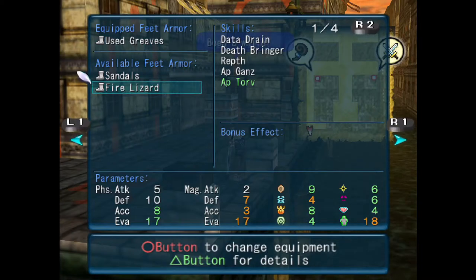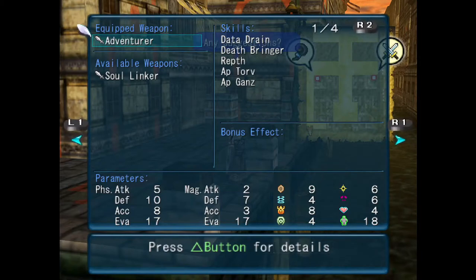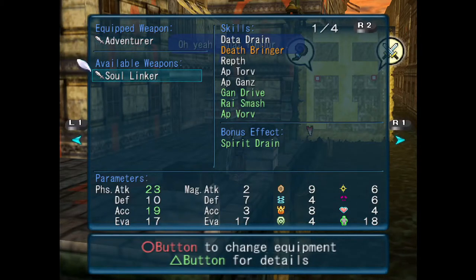Now we will go ahead and equip two items I glossed over at first. For footwear, we're going to throw a Fire Lizard on — that's going to up our physical accuracy and evasion, up most of our buffs, even up most of our elements, even buffing our wood element back up to four. It's also going to give us access to another support skill, Aptorv, which is physical accuracy increase. And we'll trade out the Adventurer Sword for Soul Linker, which is going to drastically up our accuracy and attack power. Takes away our Deathbringer attack and adds in two elemental attacks, Gandrive and Rye Smash, going to give us access to Aptvorv which is physical defense up, and give us Spirit Drain as well.